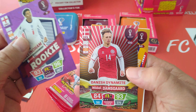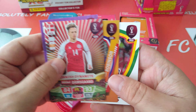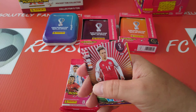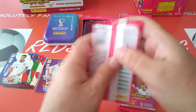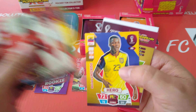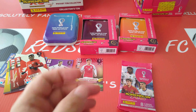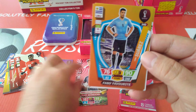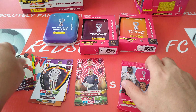From pack one of the blue tin, here's a rookie Bellingham, a Danish Dynamite Damsgaard — newly signed by Brentford — fans favorite Robinson from USA, and Titan Amati for Ghana. Then from the Nordic edition pack: Lewandowski, Schmeichel Danish Dynamite — that's two and two, brilliant. Also Luis Suarez fans favorite, Saudi Arabia Team Crest Magician, and Thorgan Hazard.